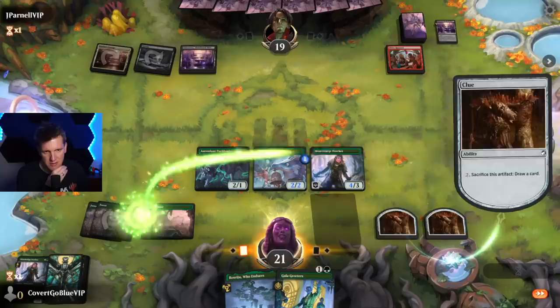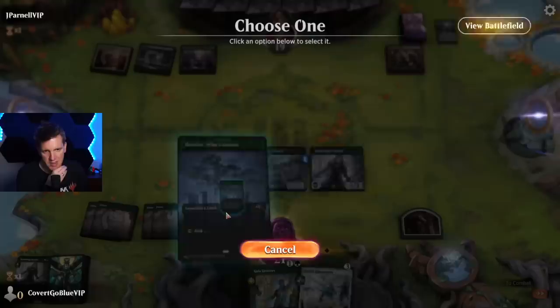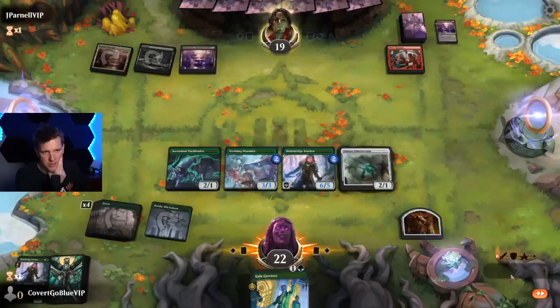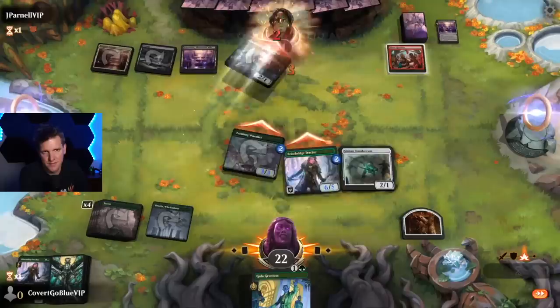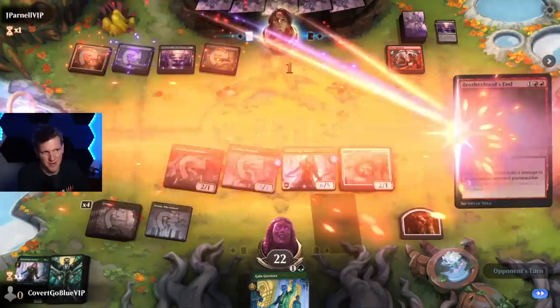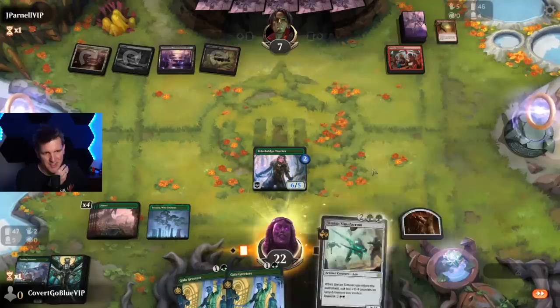No creature to pair this with — let's try drawing. Okay, that's pretty good, very needed. Let's put the counters here because of Cut Down, which might be what's holding priority. And go to eight. There's the land they need — Brotherhood's End, three damage. Okay, Tracker's alive and we can bring this back with the unearth ability.